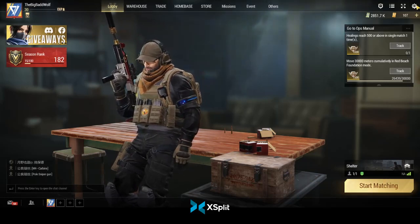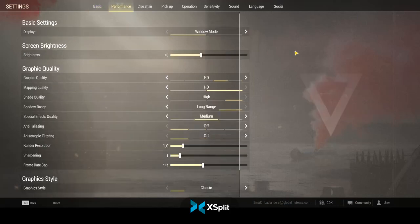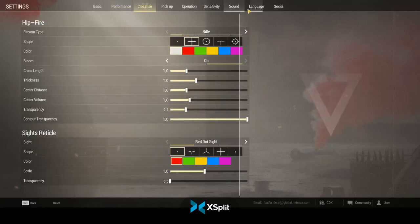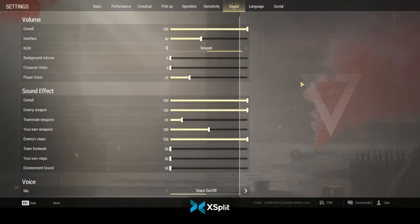Once you do all that, what you want to do is go into your settings. If you're not running on a great machine, you're going to want to turn your settings way down. Otherwise you can leave them as is. The first thing you want to do is go to your sound menu, because sound in this game is super important.